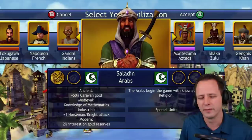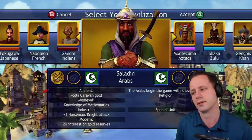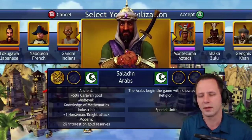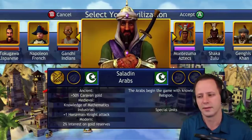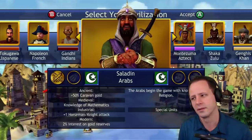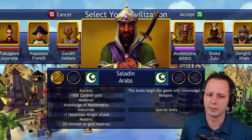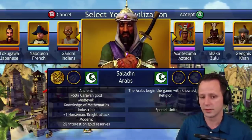I was recently thinking — what's better, 2% interest on gold reserves or the plus 50% gold bonus? Here's the thing about the 50 gold bonus: it causes 50% inflation. So is it even helping you? If you have 50% inflation on everything the numbers just get bigger. With 2% interest there's no inflation — you just get free gold. That thought applies to several civs. Anyway, the Arabs are at number 6.